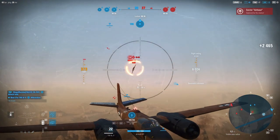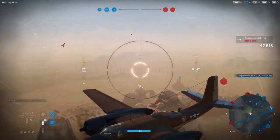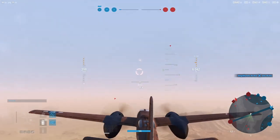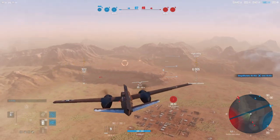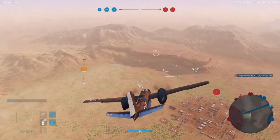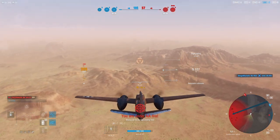The tail gunner is a really interesting deal too — check this out, we can fire in front of the wing a little bit. It's a crazy wide firing arc on this platform, which makes it a formidable aircraft when it comes to its ability to really take the hurt to the enemy.